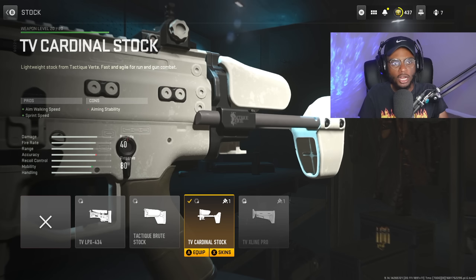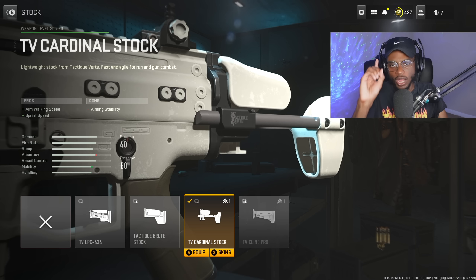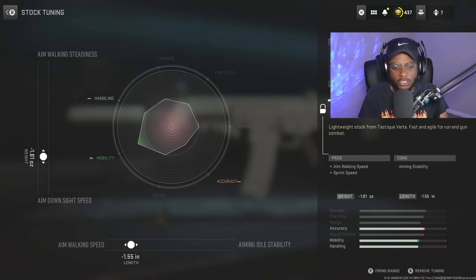Now for the stock, we are going to utilize the TV Cardinal Stock here — a staple attachment on the TAC-56 to transform this into a monster. This is going to give us increased aim walking speed and sprint speed so we can run around, get behind their spawn and go crazy. For the tuning, we are going to be increasing the aim walking speed to negative 1.55 and aim-down-sight speed to negative 1.81. We don't need the aim walking steadiness.